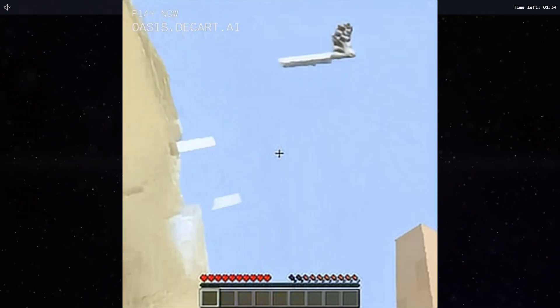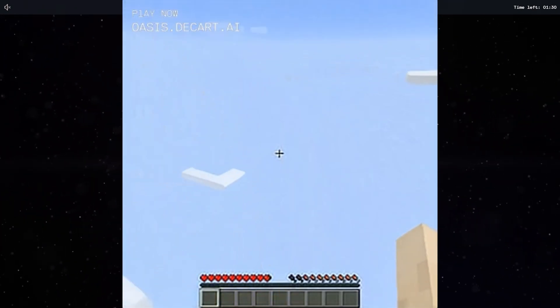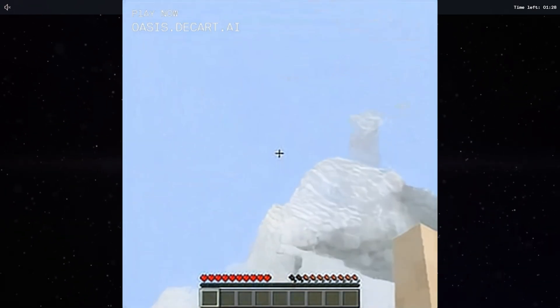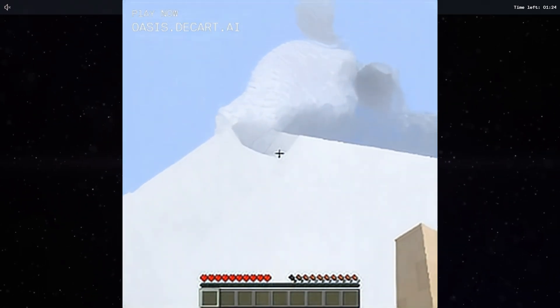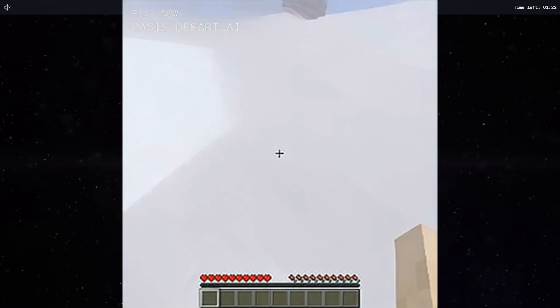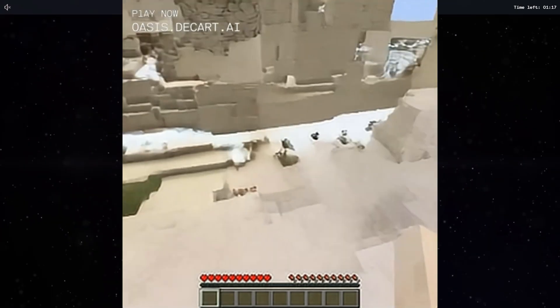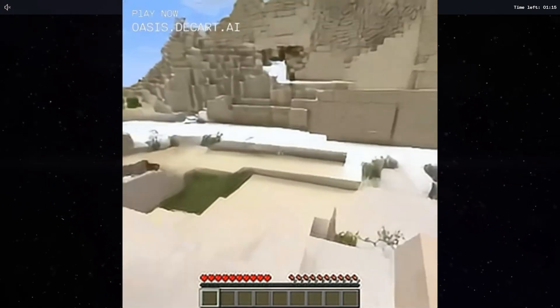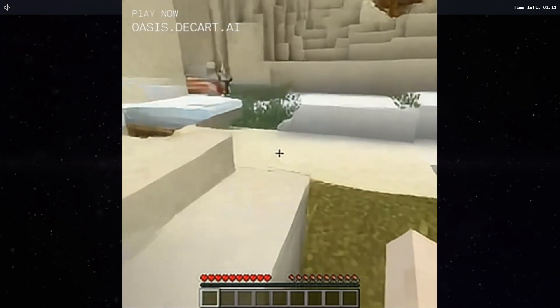If I fall off the cliff here, I think we're just kind of infinitely falling. Now we're going to end up in the sky — I look down and we're on top of a mountain. The spatial awareness doesn't really appear to be there. We're back in a desert with snow on it — that was a big throwback to the old days when that used to be possible.